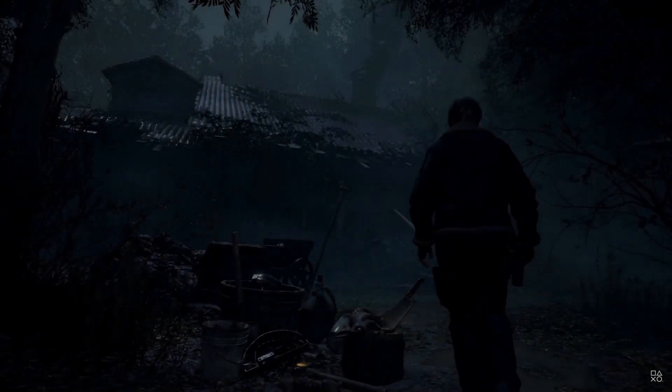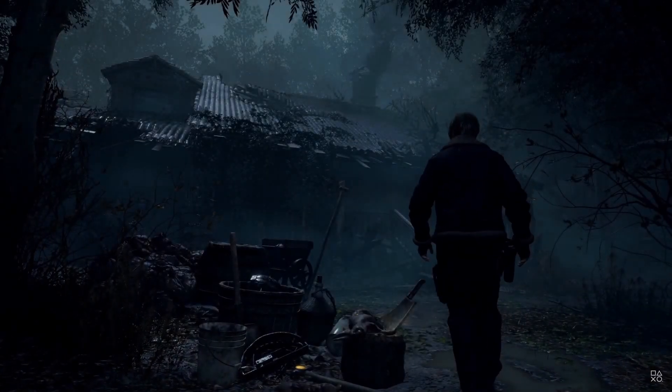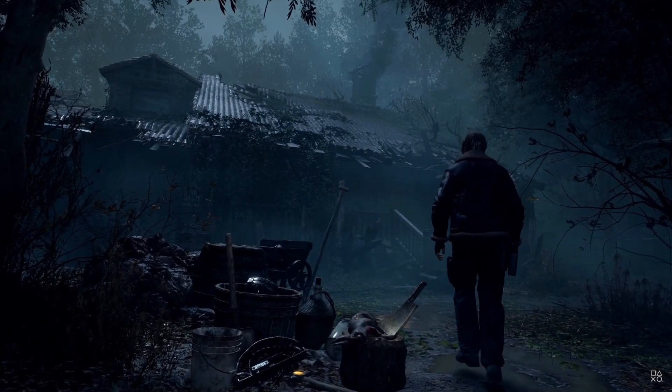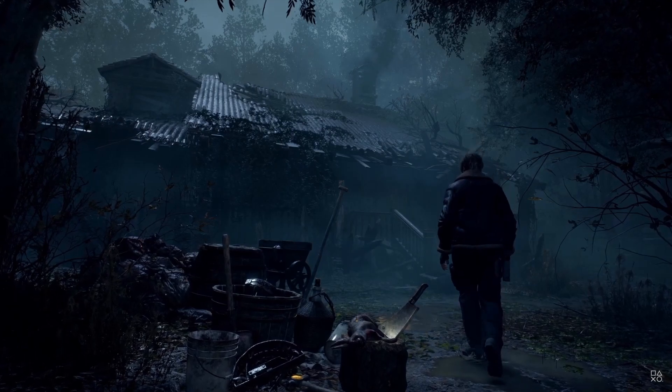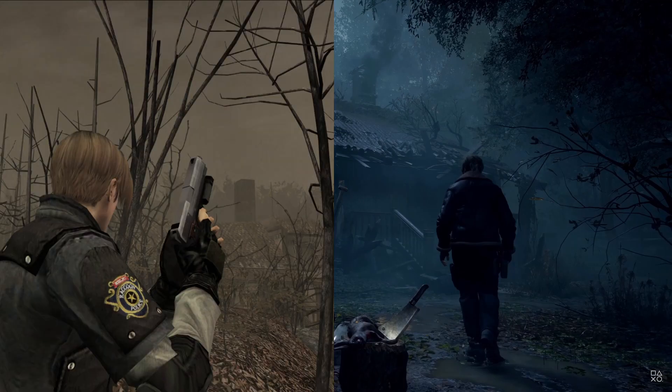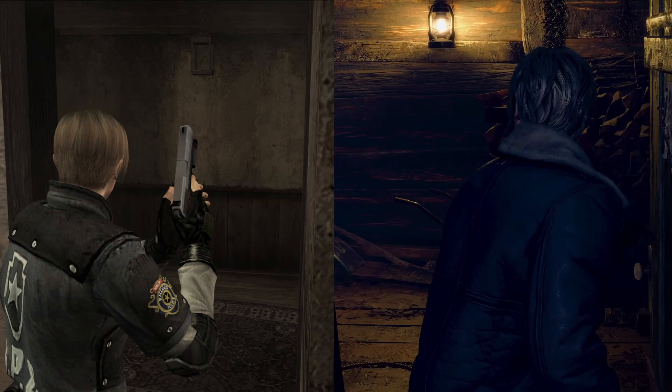Around a minute and 10 seconds in, you can see Leon walking to the very first house. The reason I know it's the first house is because he still has his jacket on and he's still in the village. What's interesting is that it's a lot more gray and dark than the original, because in the original the art style kind of focused on a brown art style. I'll put two comparisons side by side here — you can see it's a pretty big difference, but it's also still pretty faithful, so I'm not really upset about it.